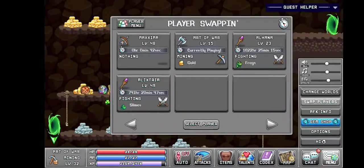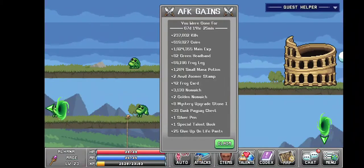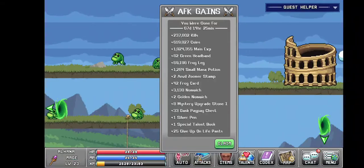I left my mage killing frogs. 741 hours — we got 237,000 kills, 619,000 coins, and 1.9 million EXP.